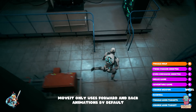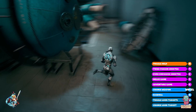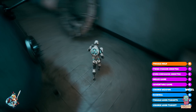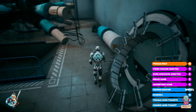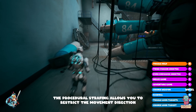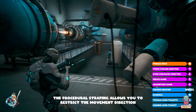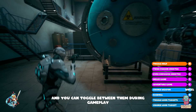Move It only uses forward and back animations by default. The procedural strafing allows you to restrict the movement direction for games that are over the shoulder, and you can toggle between them during gameplay.